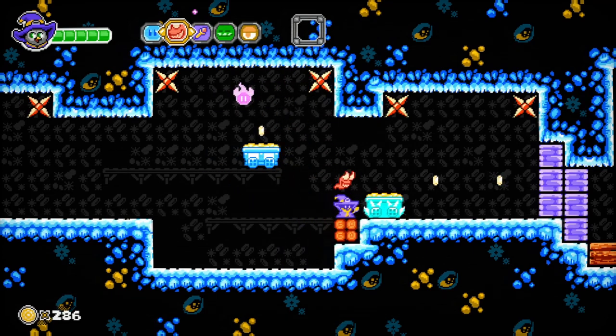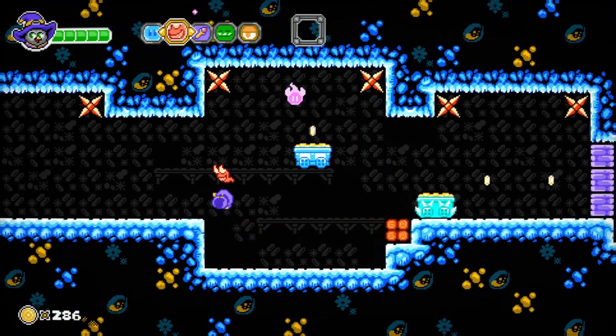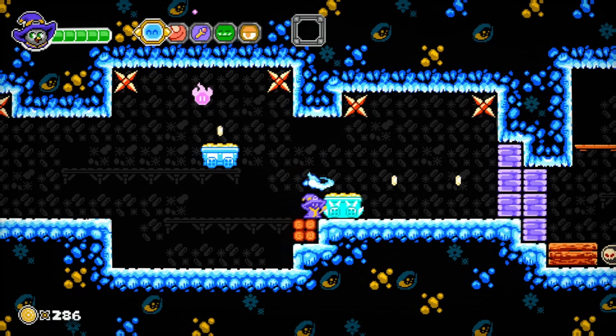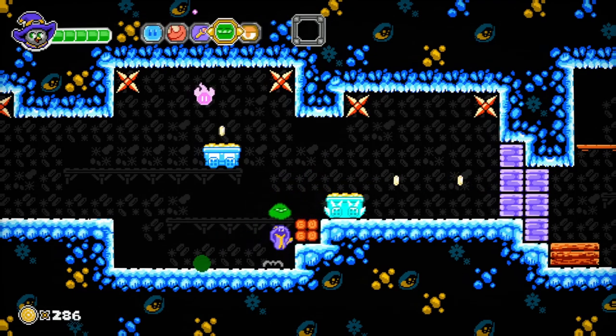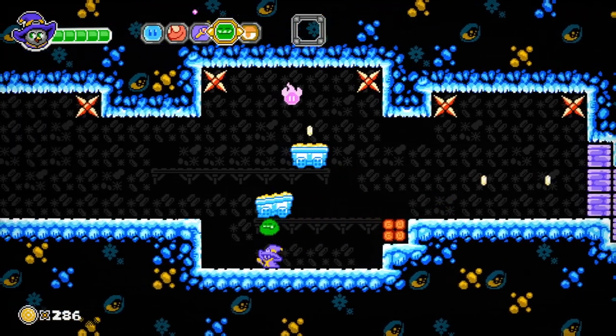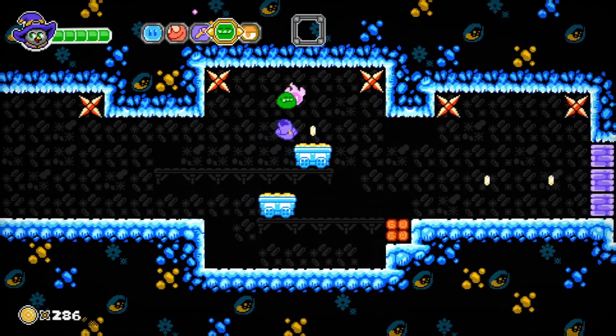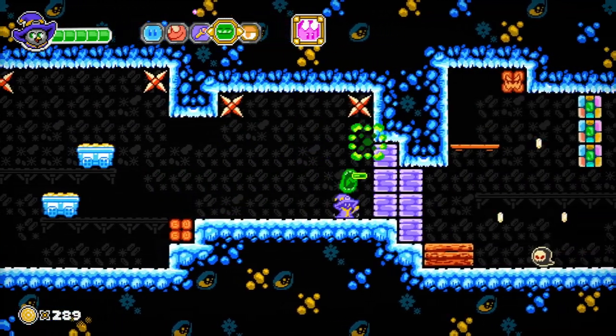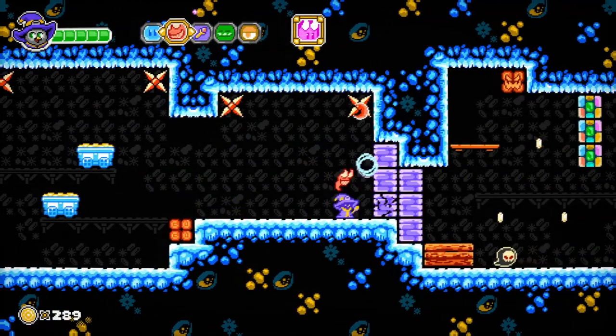I wonder if I can push it back over with one of these powers — doesn't look like it, a dang shame. Oh, I turned the gem into something though. I don't think I can double jump. This guy here isn't really a power so much as he will reveal secrets and stuff. There's lots of secrets in this game. Oh okay, hold on — now I can reach it!